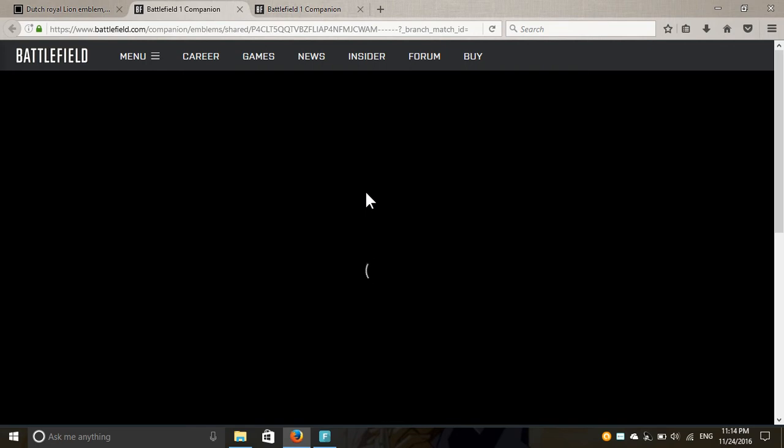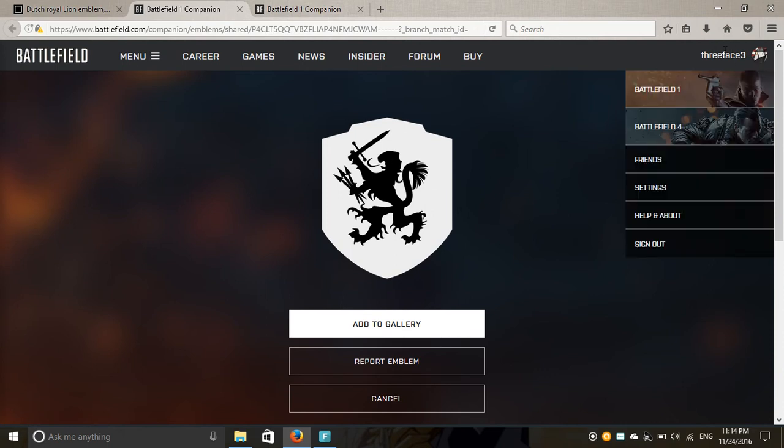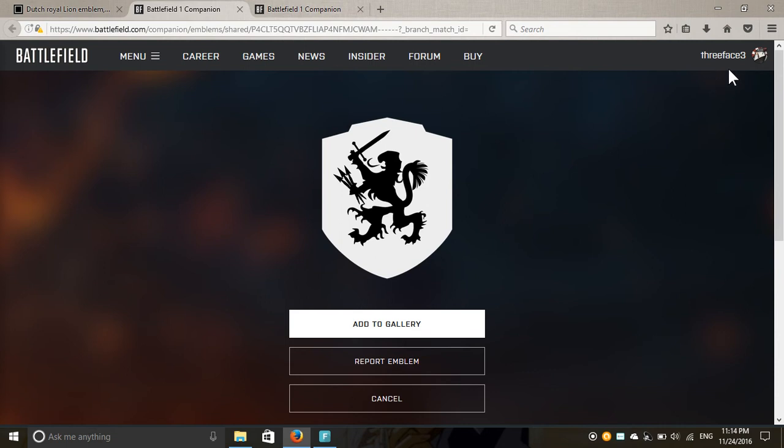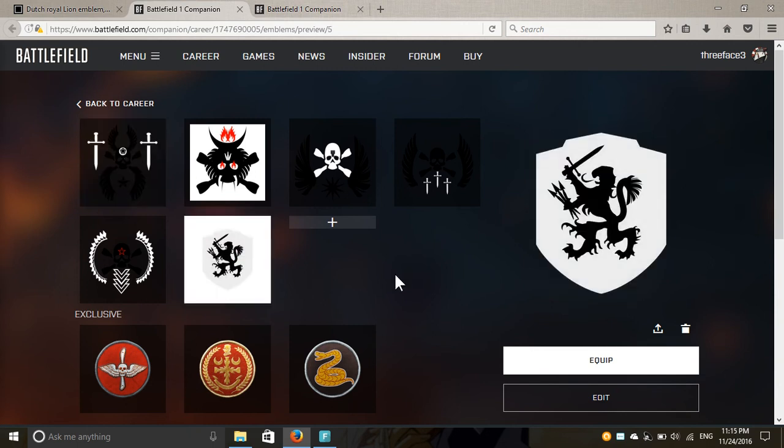Just wait a bit — my internet is a bit laggy today. The people behind this website are very clever because the process before was a tad complicated and people would get confused, but this is a whole lot easier. It's just one button, you click it and your emblem is imported. They have a very cool collection of emblems at that website.